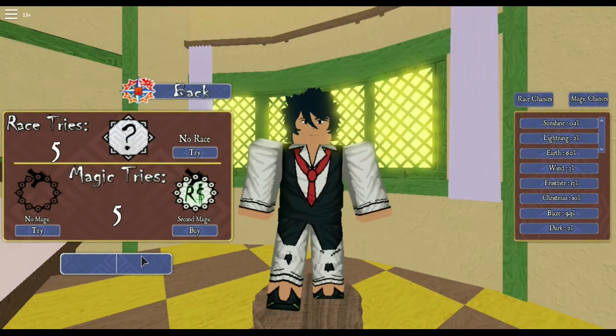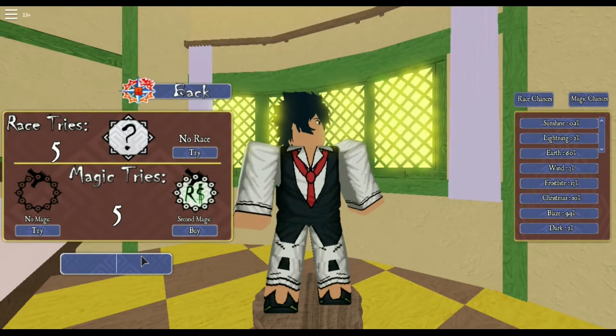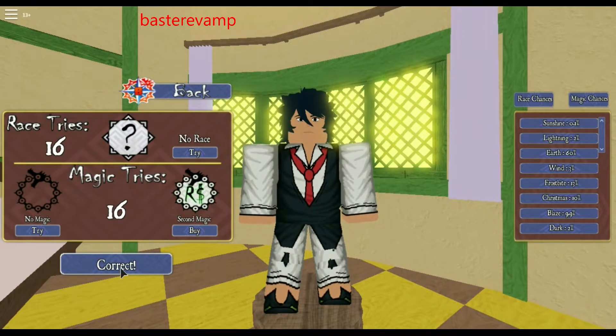The code is B-A-S-T-E-R-E-V-A-M-P — basically 'bastrevamp' or whatever. That gives you 11 spins. I'm not gonna type it again because it'll be somewhere on the screen.